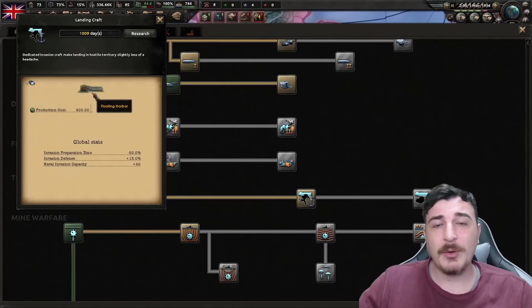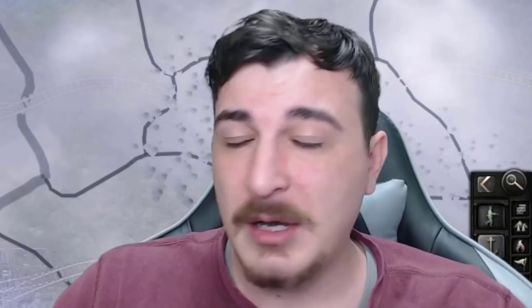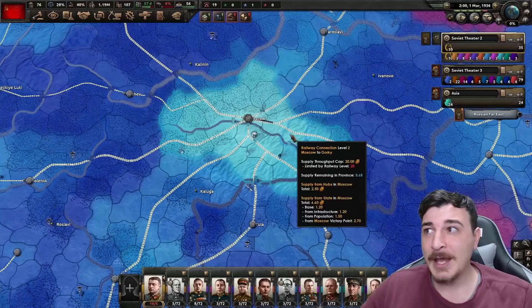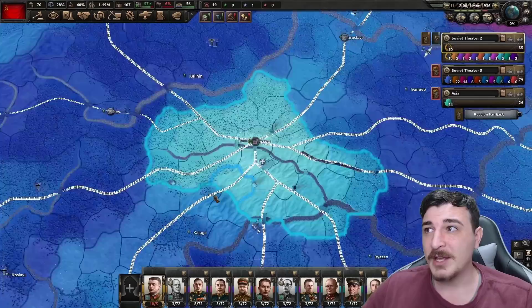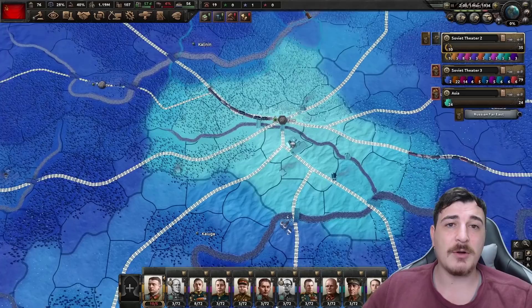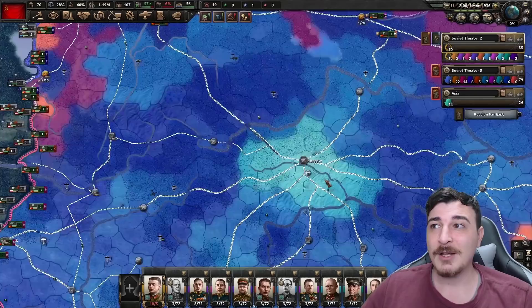Once you've researched Landing Craft 2, you can build a floating harbor which provides extra supply during naval invasions, but it runs out so you need to capture a proper port in time. Another vital tip: if you surround a country's capital and cut off all their railway connections, the country basically starves of supply and can be easily eliminated. For Germans, rushing and surrounding Moscow while keeping its railways non-operational will cause the rest of the Soviet Union to die of attrition by itself.